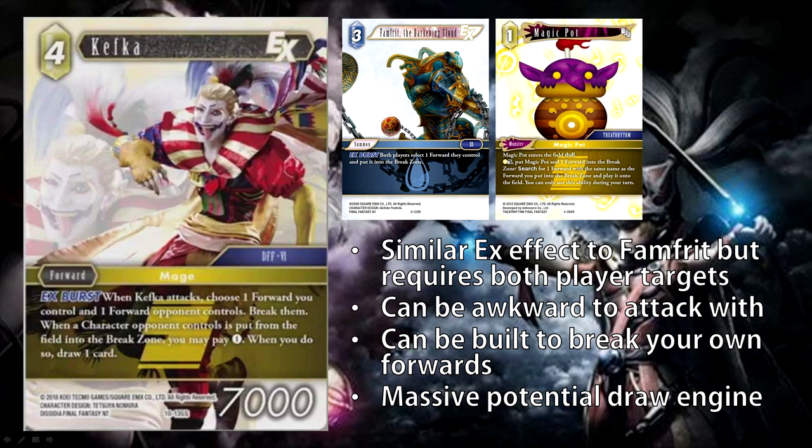I think this card might actually create some sort of infinite loop or even break the game. All forwards being sent to a break zone at the same time — if Kefka and another forward are both sent to the break zone with the same ability, you will still get Kefka's ability to trigger. If you're attacking with Kefka, sacrifice one of your own forwards with his first ability, you can still pay the one CP to draw a card off your forward being sacrificed since they're both being removed from the field simultaneously. You can kill multiple of your opponent's forwards at the same time — if you just wipe their board and kill two or three guys, you can pay free CP and draw free cards. That seems stupidly good.